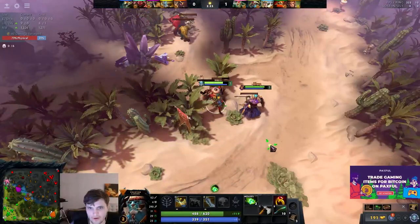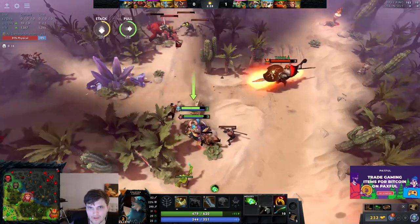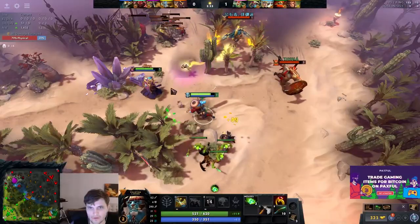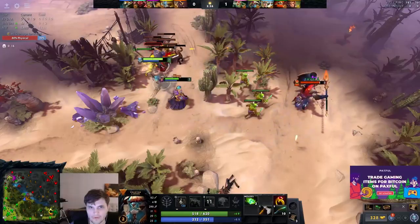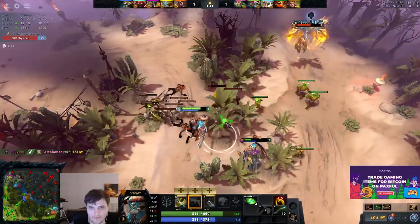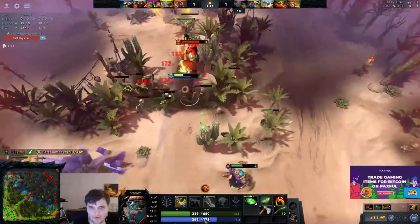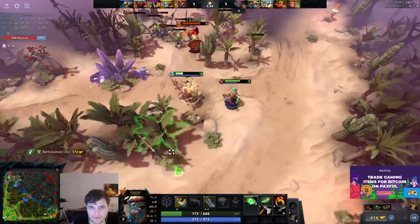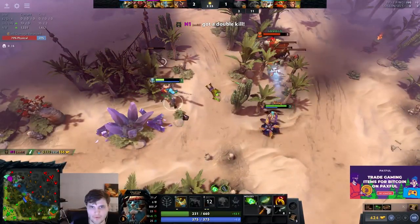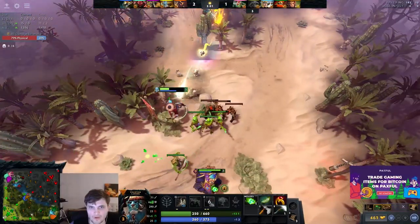Making sure the lane doesn't push too far into my tower but keeping it outside of tower range — a 'don't get dove' but contest as soon as possible situation. We wanted this wave over as soon as possible. We'll use a little bit of extra mana from stick charges and keep getting stick charges.